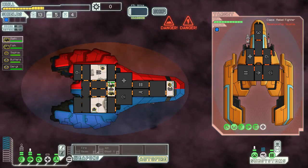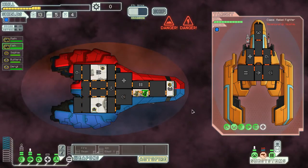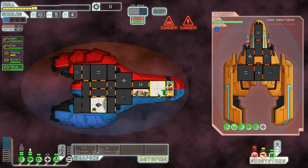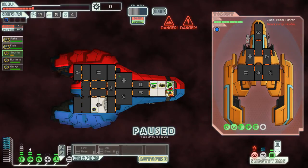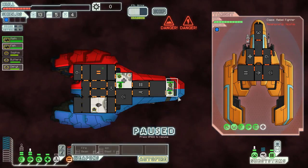We'll just have to take those missiles on the nose. Might as well get somebody in the shields and wait for the engine to charge. Even a really crappy nebula... nebulas are very nice especially in a teleporting ship. Holy freaking crap — get up there and help! You get up there and help with that, you get up there and help with that!